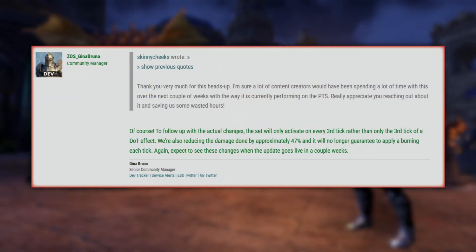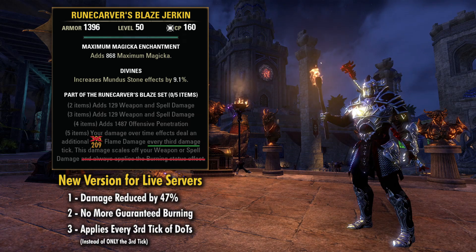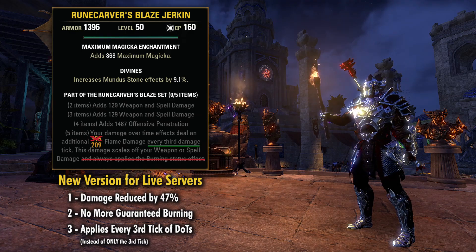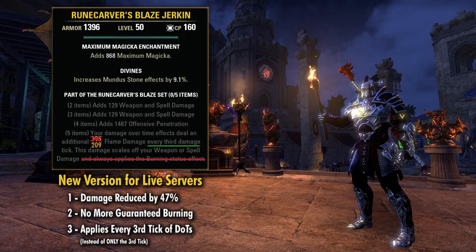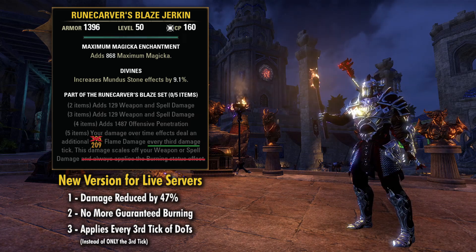We did get a few more details from Gina on the forums. This post she made actually gave the specifics of the balance changes to the set, so I broke it down here with a screenshot of the actual gear, so hopefully it's a bit easier to understand what's going on with it. They took the damage ticks and reduced them by 47%. Previously, the base tooltip was 395 before any scaling with weapon and spell damage, so the base tooltip with no stats should be at or around 209 now, assuming that original 395 was correct.